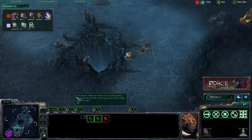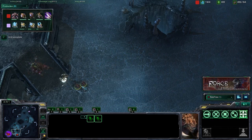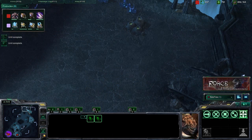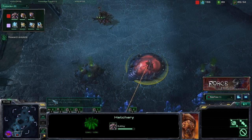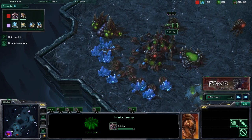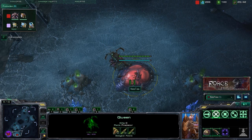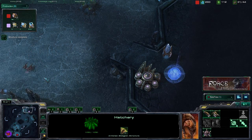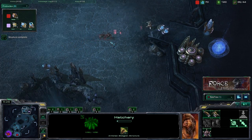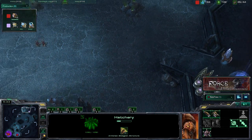Here we go — we're moving out with our Zerglings. We do want to kill this scouting probe as soon as possible. After that, we're going to move out to the front of our opponent's base and take a look at that forward scouting I mentioned. The expansion is just about up, and we're going to want a second queen as well — started at 20 supply. That way we have a queen for each hatchery: the main and the natural. Moving forward with these Speedlings, the upgrade has just finished — taking advantage of their mobility to get that forward scouting. Poke and prod at the front of your opponent's base to see when they're pushing out and if they're expanding.